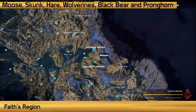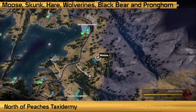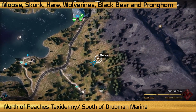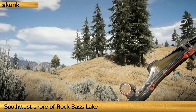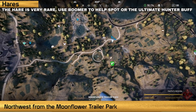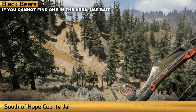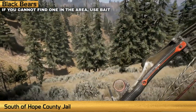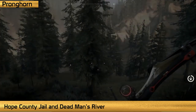Faith's region is home to moose, skunk, hare, wolverines, black bear, and pronghorn. Look for a moose hunting group in the hills north of Peaches Taxidermy or south of Drubman Marina. Check the road along the southwest shore of Rock Bass Lake for a skunk hunting spot. Travel northwest from the Moonflower Trailer Park to hunt hares. Throw bait for wolverines in the southwest edge of the region, and for black bears to the south of Hope County Jail. Look for pronghorn hunting grounds in a wooded area between Hope County Jail and Dead Man's River.